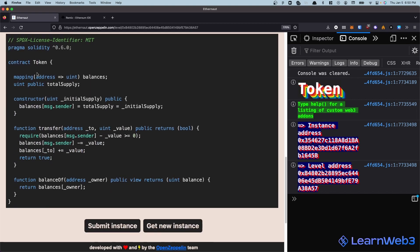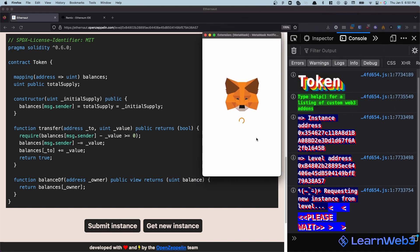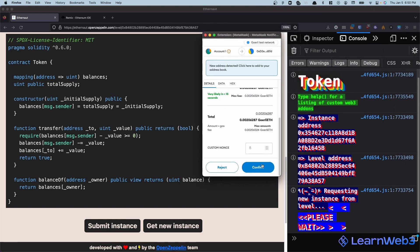We have this simple token contract. It has a balances mapping for everybody and a total supply. During the constructor, the total supply and the initial supply is set to be owned by the message.sender. Then we have a balanceOf function to check the balance of any given address and a transfer function to move tokens around. Let's start off by getting a new instance and we'll see what is happening in the code after that.